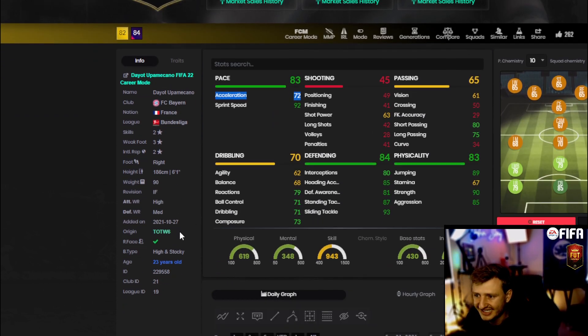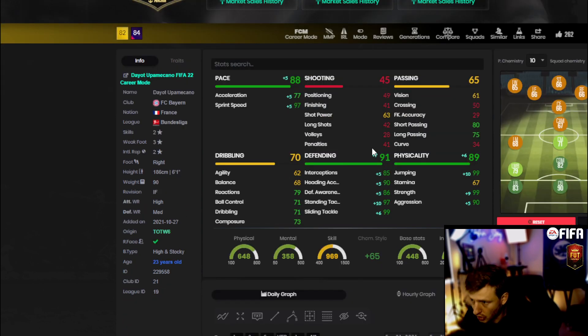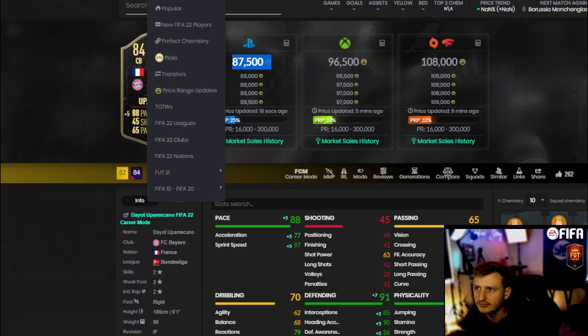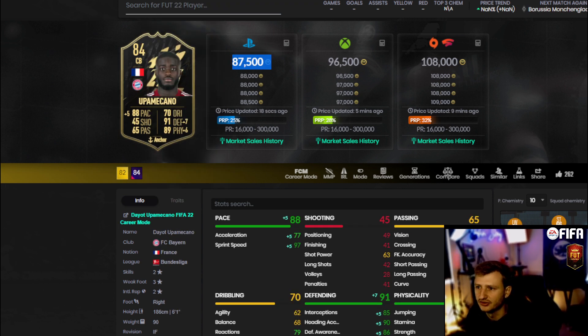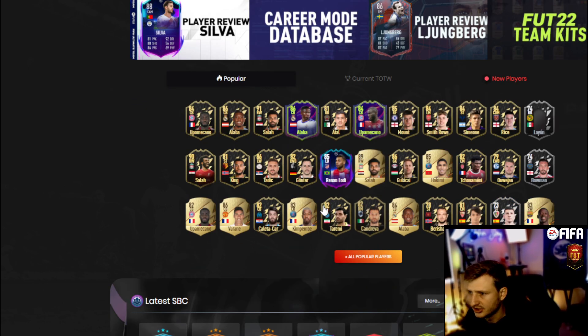This card is absolutely fantastic except for one thing — it's very similar to Dybala in playstyle and I don't like the high work rate. But the high-and-stocky body type is absolutely insane, and if you put an engine or an anchor on him he gets near 99 in-game strength — arguably the strongest player in the game. However, the reactions are so low that I don't think it's worth 100k. I don't see a drastic enough difference in high-end meta play to justify spending that coin.